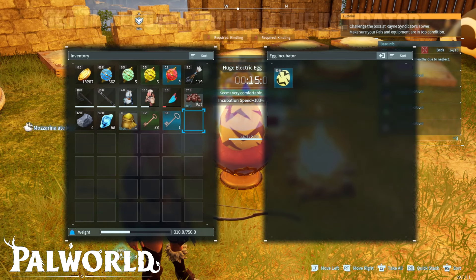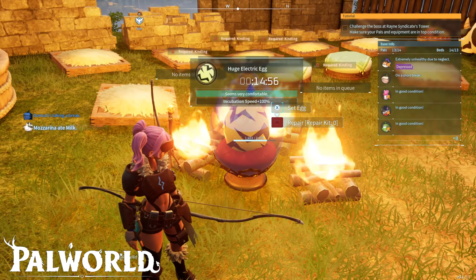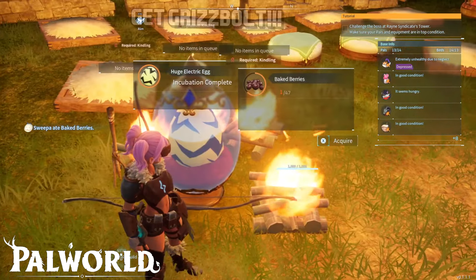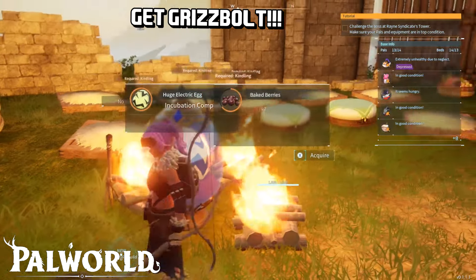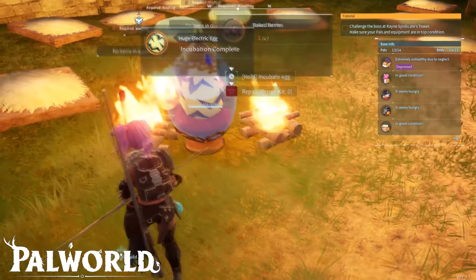Get the egg from the breeding farm and the next step is to put it in the incubator. You need to wait around 15 to 20 minutes, depending on your settings for the game — so it can be instant for some of you. Once the egg is ready, you can go grab Greasebolt from it.